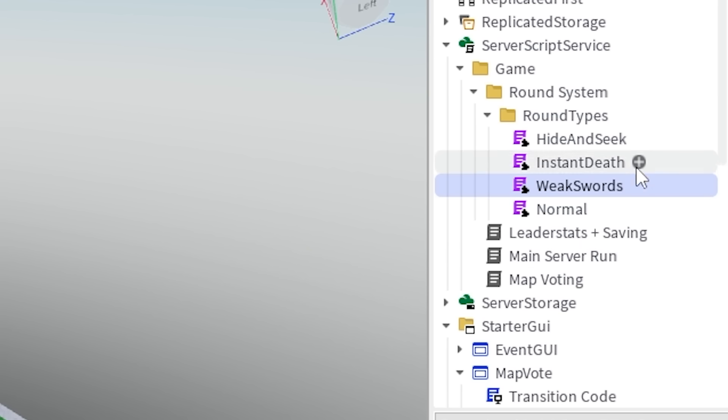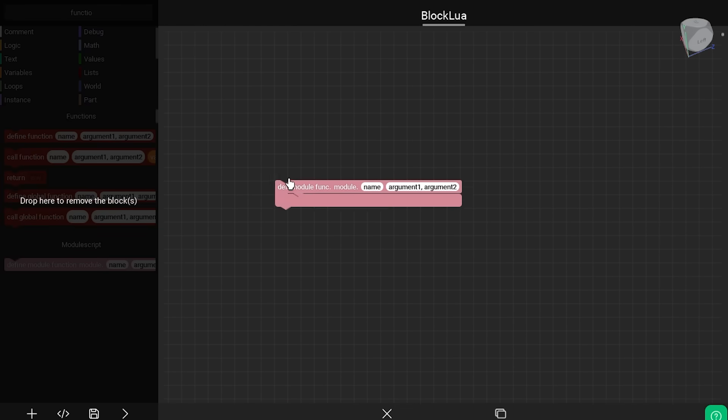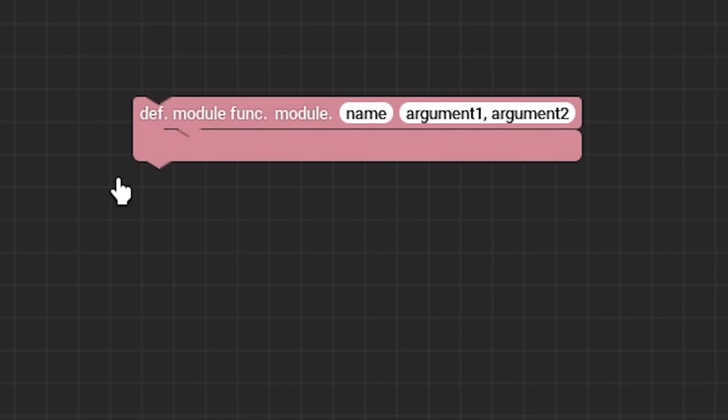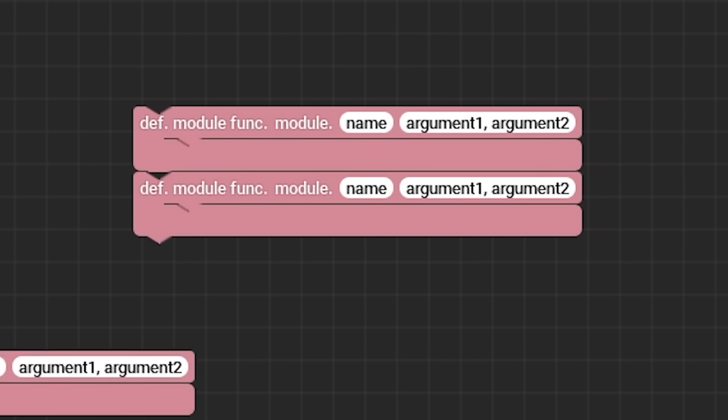To practice some good Roblox coding - which I never thought I'd mention alongside block code - I have a few module scripts that represent each game mode and have their own special functions. For each module script, I'll need three functions that indicate the start of the round, the middle of the round, and the end of the round.